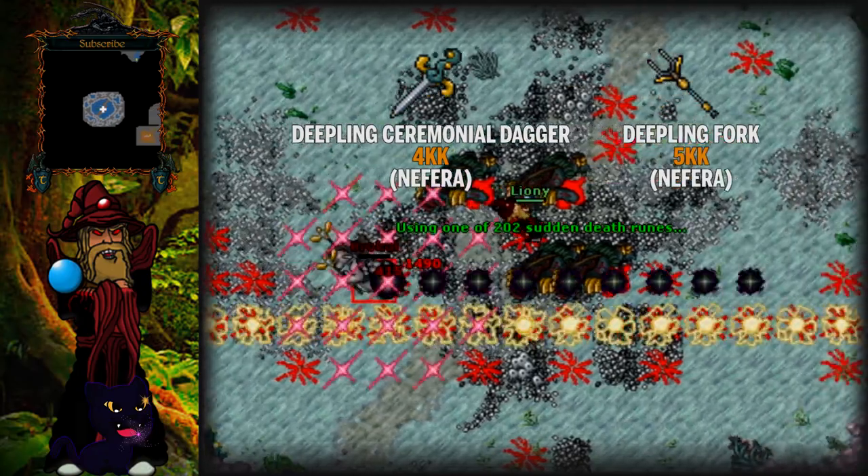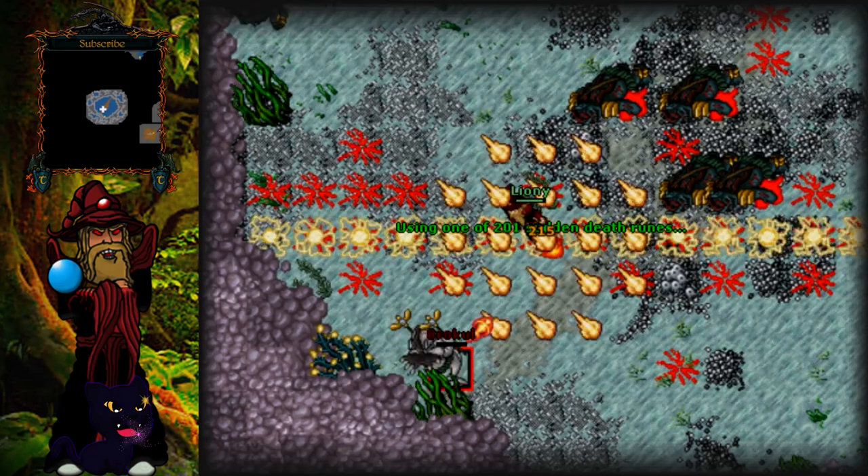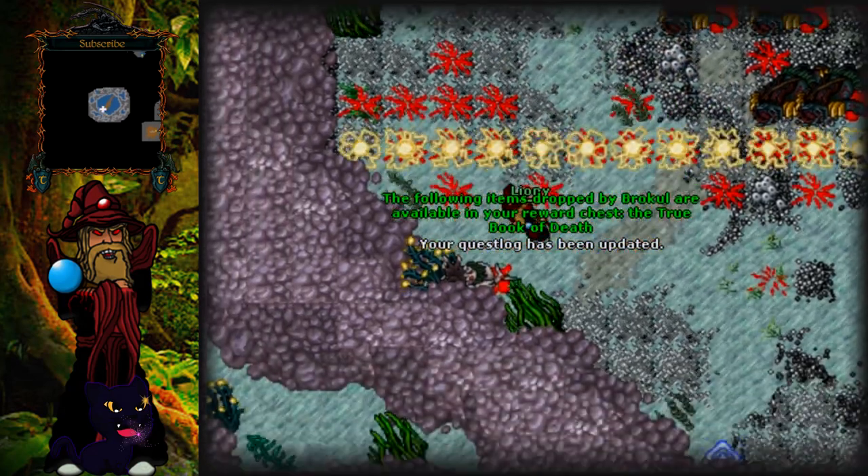Once you kill it, you can get nice loot from him, as you can see here. If you find it useful, drop that like, because it supports the channel a lot.